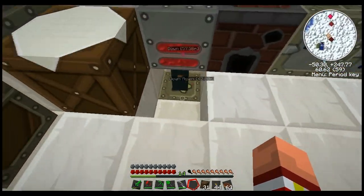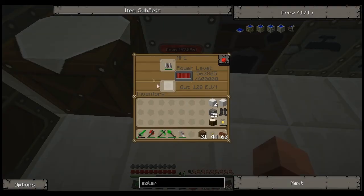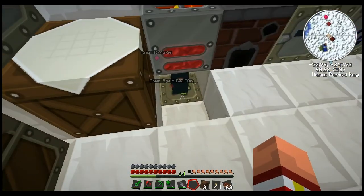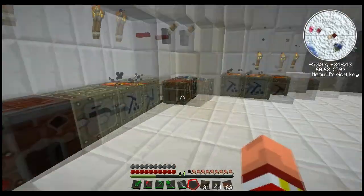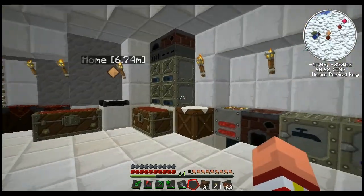We're going to get back into Industrial Craft. We're going to upgrade our power source even further. Right now we've got this geothermal generator, which was upgraded from the coal power generator, and it's been serving us well. The lava cells are pretty cheap to transmute.